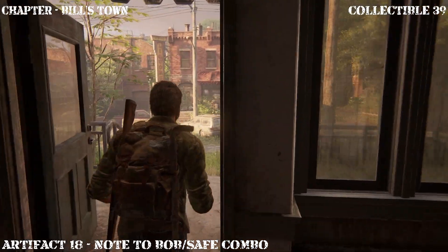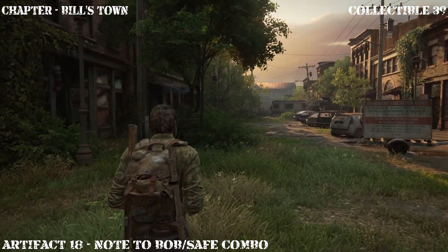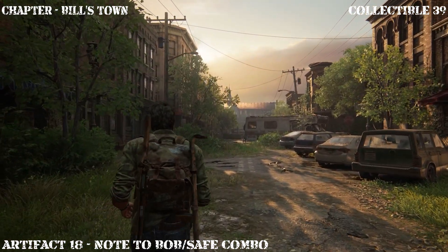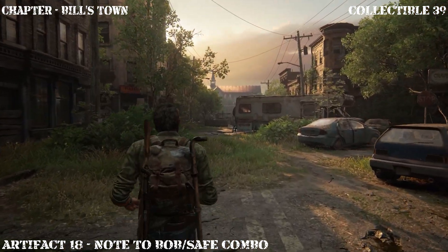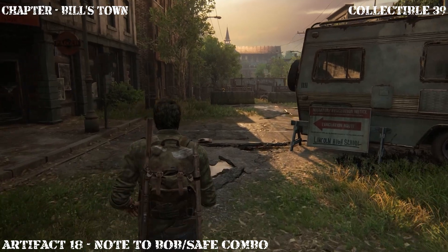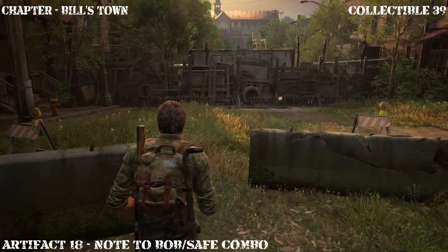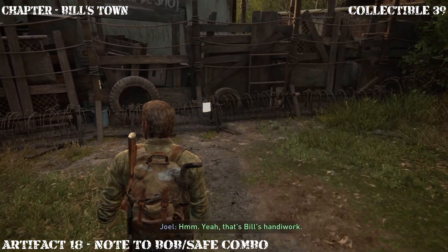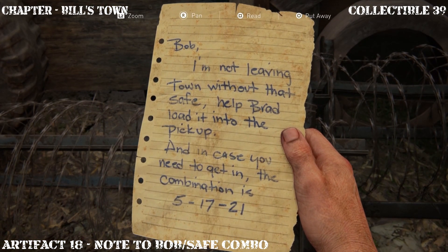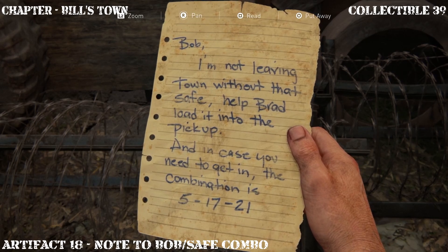The next artifact we're going to collect is all the way down the street. The reason we want this particular artifact is because it contains the safe code. In the remastered version the safe would auto-open, but in this version you have to enter it manually — which I kind of like because it gives it more realism. Go ahead and inspect the artifact. As you can see, the combination for the safe is 05-17-21. Keep that in mind because you're going to need it to unlock the safe.